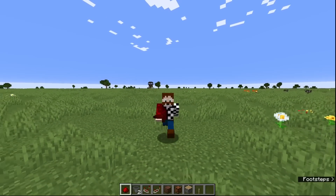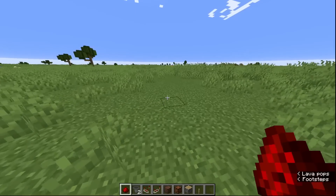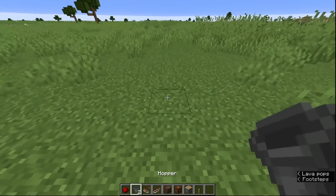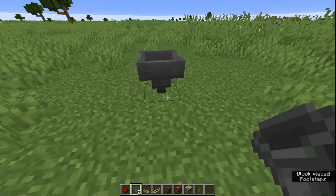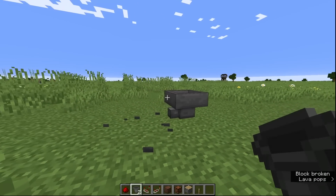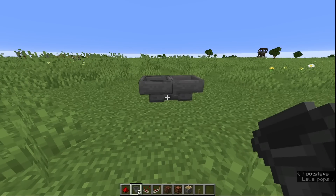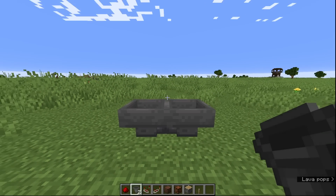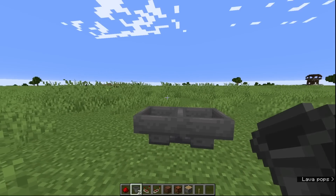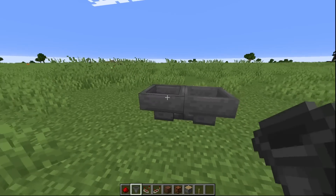But first we're just going to do a very quick how-to. So the first thing we're going to do is place down a hopper. Now we're going to place down another hopper facing into the first hopper, then we're going to break that one and put another one. Basically, we want them to look at each other like this - that means this one will drop into this one and this one will drop into this one. Next, just put an item in there; I'm going to put a hopper in there and you'll see it's going in and out, in and out - that is because it's going between the two.